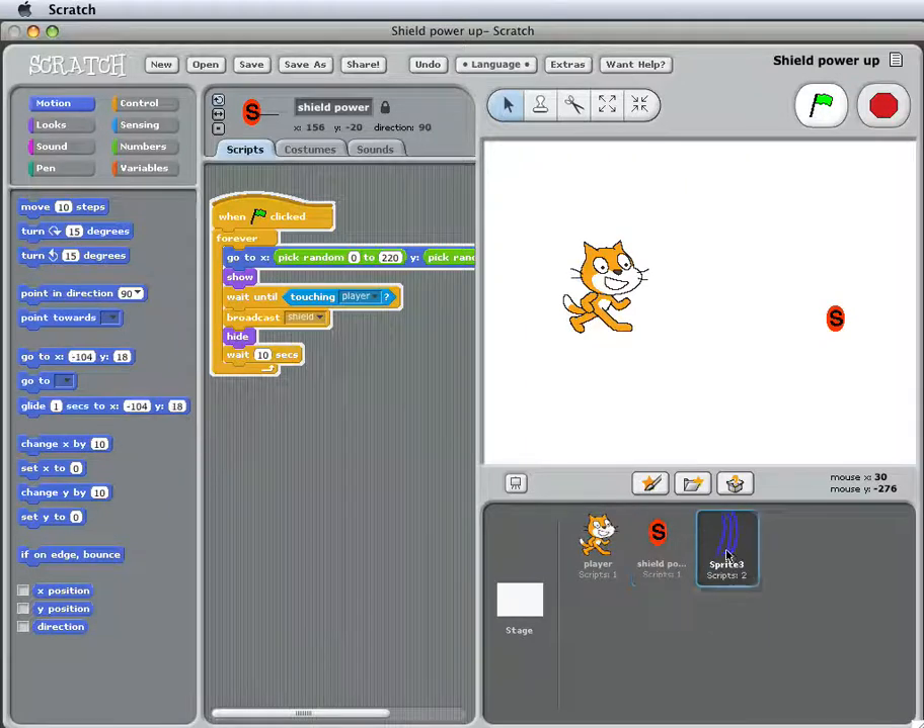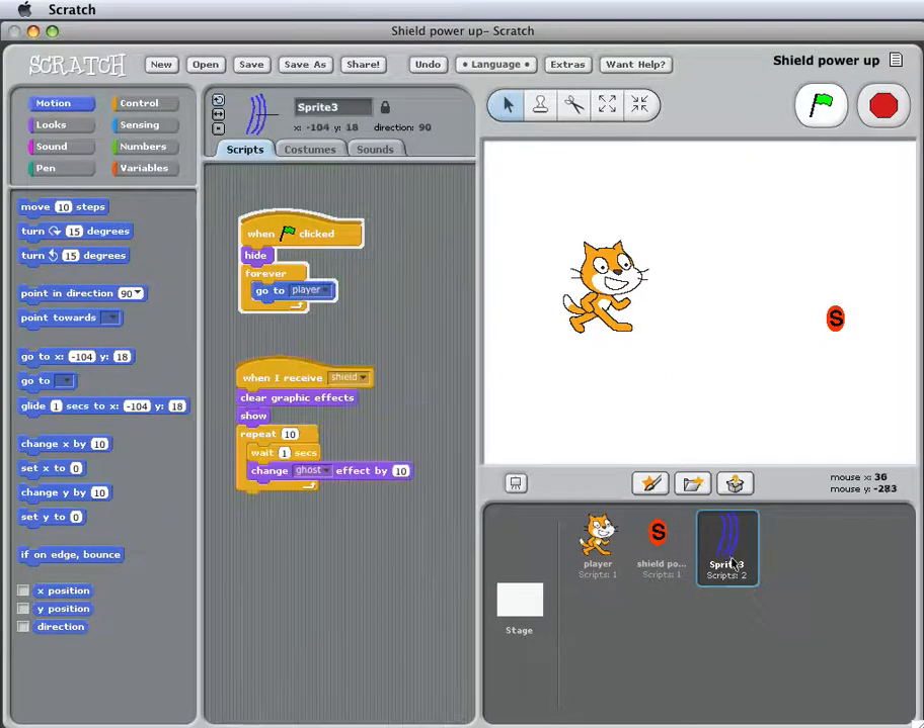Let's see what the shield does. When the green flag is clicked, it hides itself because the shield is invisible at the beginning. Then forever, it does a go-to player. This makes it attached to the player — it stays with the player always, whether it's hidden or not.